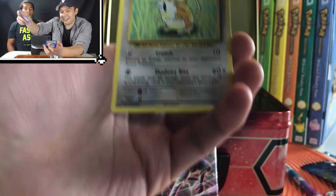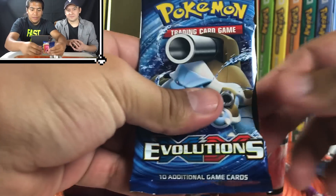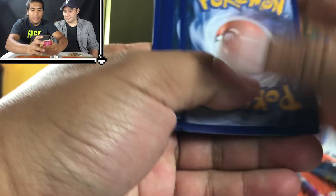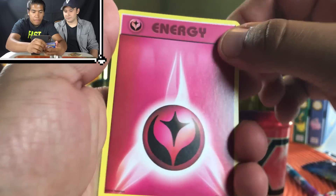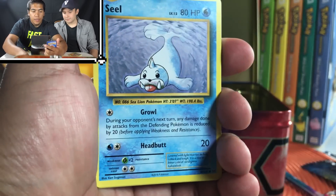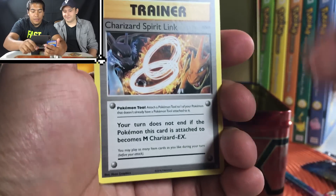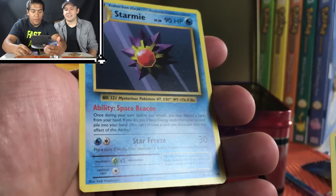Alright, Blastoise, come through! We have a Fairy Energy, Voltorb, Tangela, Holowav, Seel, a Full Heal, Kakuna, Charged Spirit Link, a Reverse Caterpie, and a Starmie. We're tied.